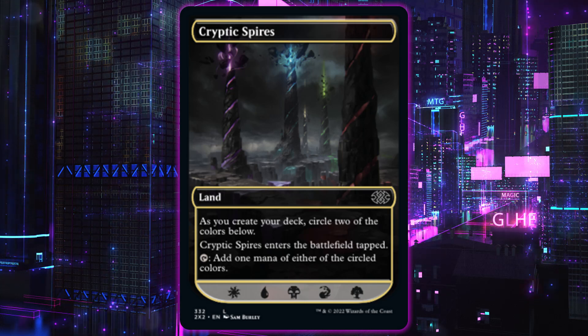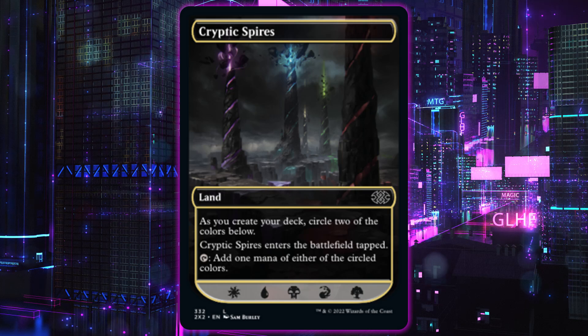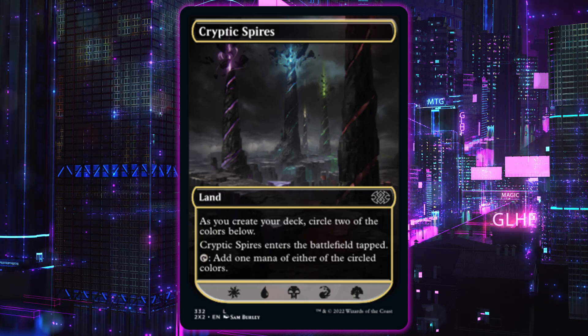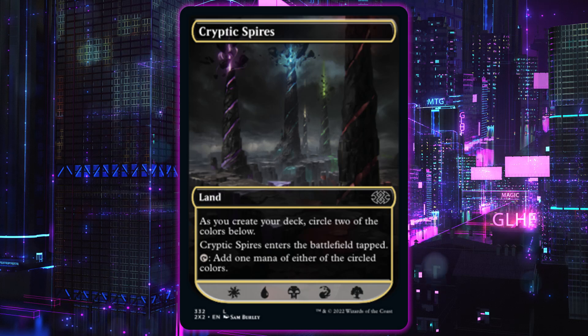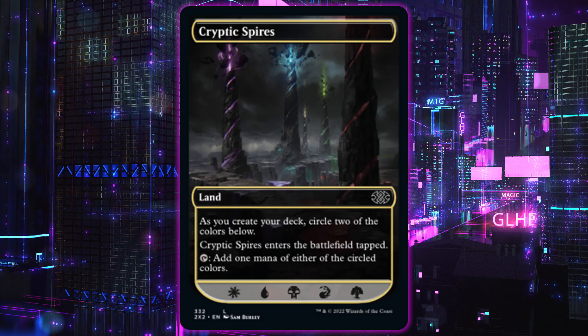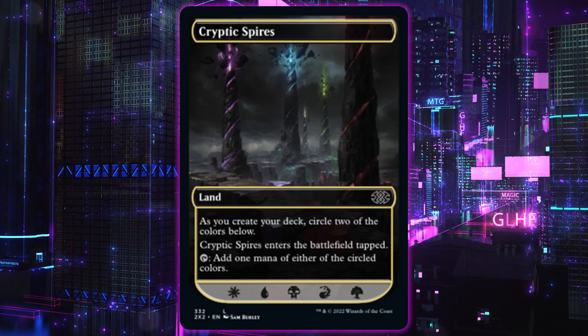Cryptic Spires is a weird but really cool card. It's a land that says: as you create your deck, circle two of the colors below. Cryptic Spires enters the battlefield, tap — add one mana of either of the circled colors. At the bottom it has white, blue, black, red, green. Pretty cool, because this set allows you to do any of the 10 three-color combinations, so fixing is pretty important. There's going to be one of these in every single draft booster, so you're going to have access to these cards. However many you draft, that's how many you can put in your deck. You can also change the colors it taps for between games if you're going to the pre-release and you're not sure on your mana base after your first game — you can adapt it.